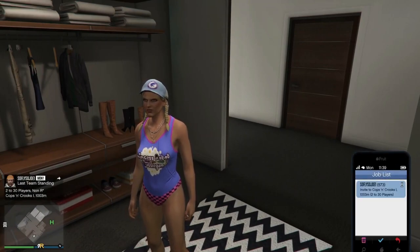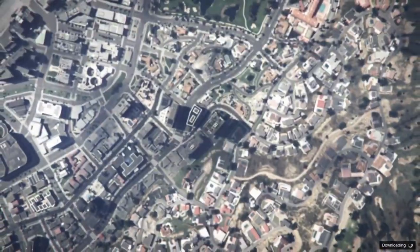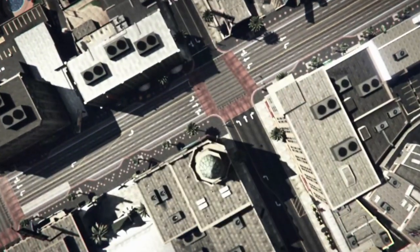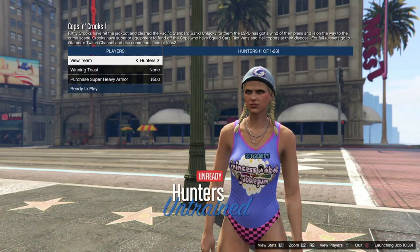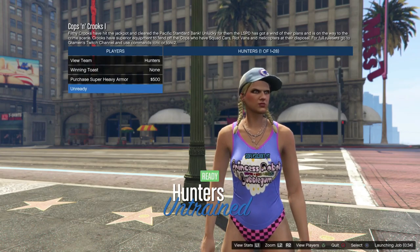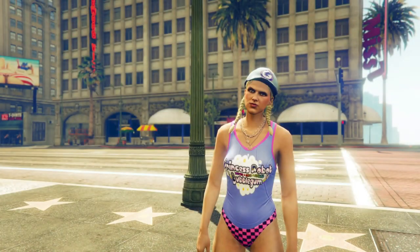First things first, go down in the description and bookmark that job. You and your friend both need the job — your friend needs it first because he's going to have to invite you into it. Once he invites you inside, go ahead and start the job.